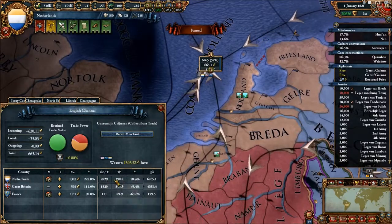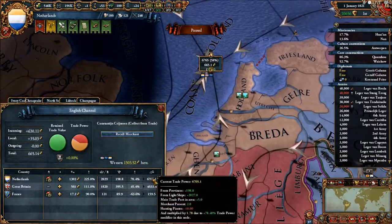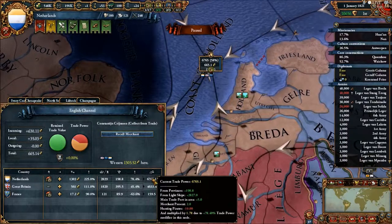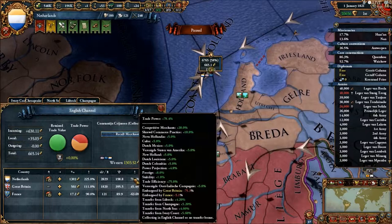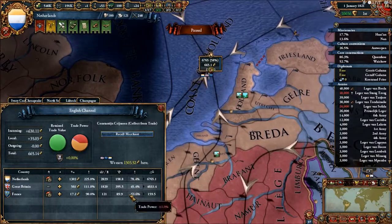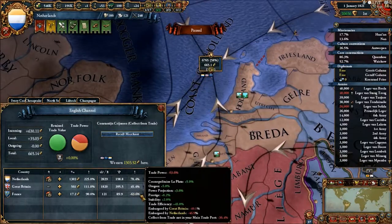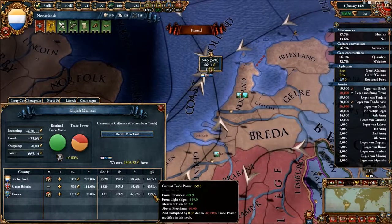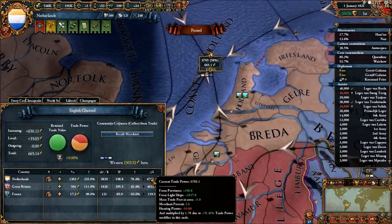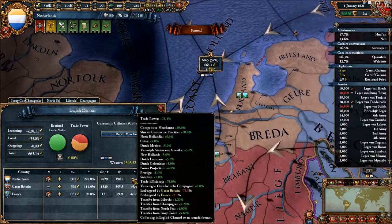This trade power percentage is a modifier of your provinces and ships combined. You add those two up and then multiply by your trade power modifier — it shows you right there: multiply by 1.78. So you take your base trade power and multiply by that percentage. For a negative example like this opponent, you'd take 100% minus 63.6% to find what he gets total — he's multiplied by 0.36, whereas mine is multiplied by 1.784. That's how you figure out what's happening with your trade power, and the multiplier is obviously a huge part of it.